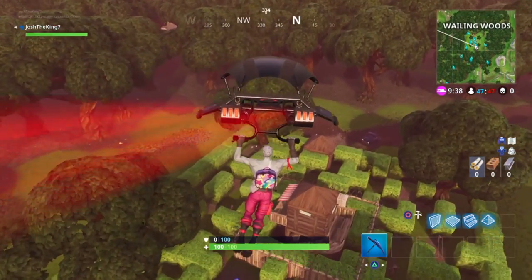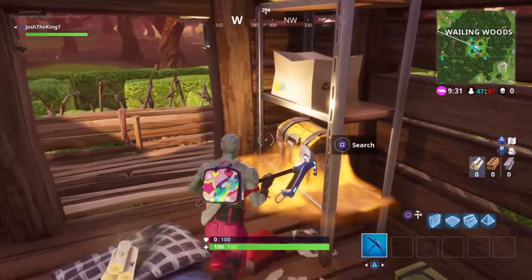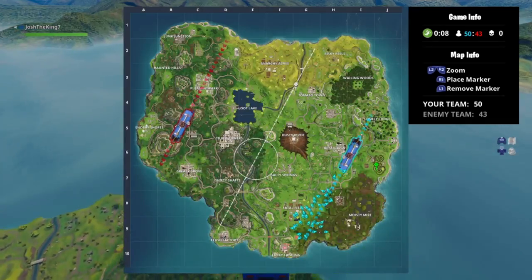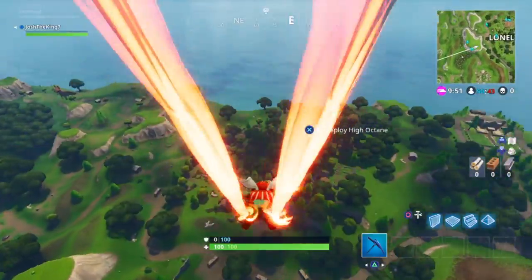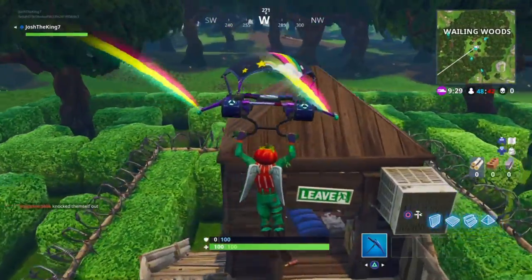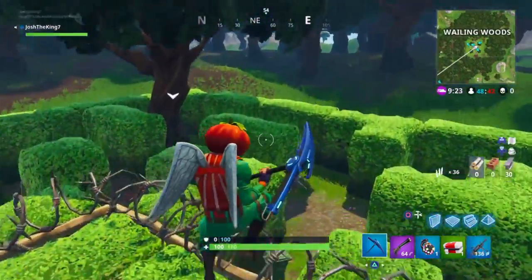Right here you can see this is pretty much the same jump as the last clip. I did get used to the jump after a while because it was the same thing every time. I'm gonna speed this clip up — in 50v50, the jumps are pretty much the same every time. Those are the two hills right there; I got low by them and got a really low jump into the center of Wailing Woods, and I got that chest pretty easily.